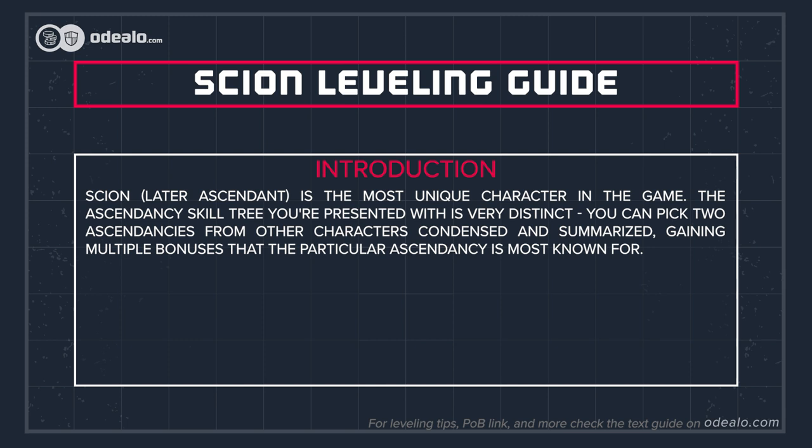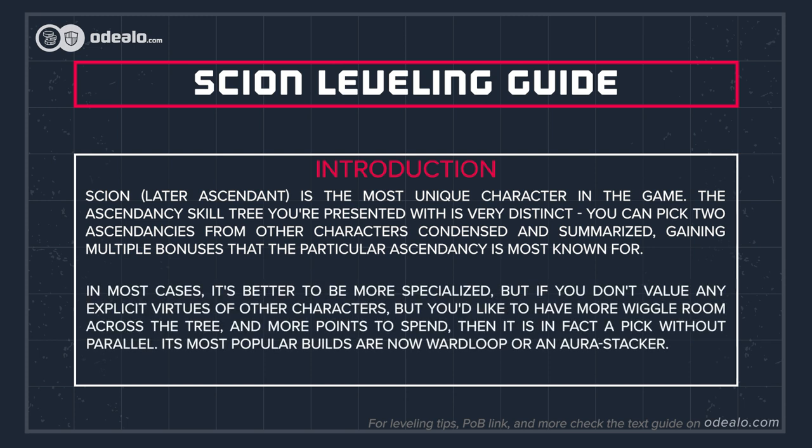The Ascendancy skill tree you're presented with is very distinct. You can pick two Ascendancies from other characters, condensed and summarized, gaining multiple bonuses that the particular Ascendancy is most known for. In most cases, it's better to be more specialized, but if you don't value any explicit virtues of other characters,